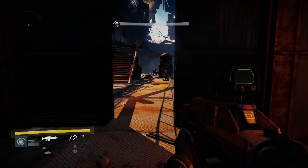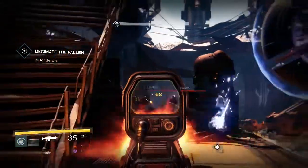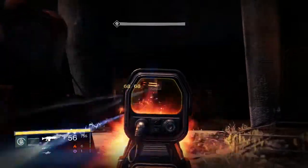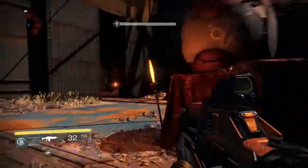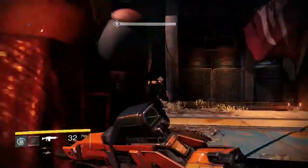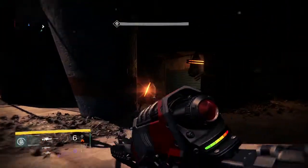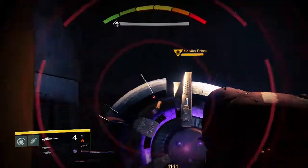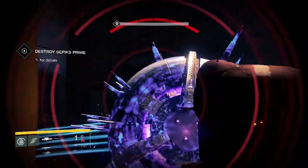The next spot is with Sepkis Prime. When you first run into the room, clear all the fallen, start the actual fight with Sepkis Prime, and go ahead and run over to the right. There's a little cubbyhole area and you can kind of just sit there. There are spots where he can't hit you but you can shoot through narrow areas — a sniper, especially the Icebreaker, works great. Just sit back in the cubbyhole, make sure he can't shoot you, and rock back and forth between the forklift and the crates against the wall. He really can't hit you. Just watch out for the fallen when they spawn in and take out the mobs first so you're nice and safe.